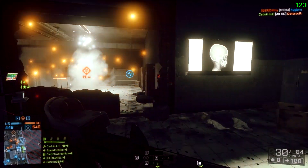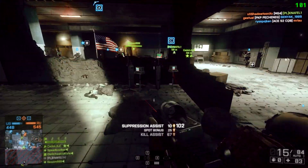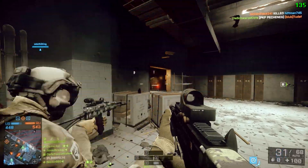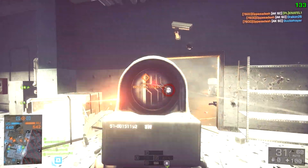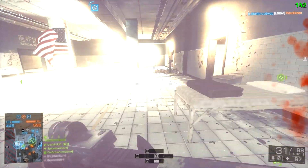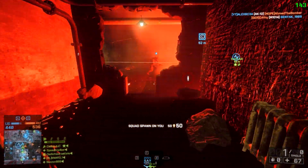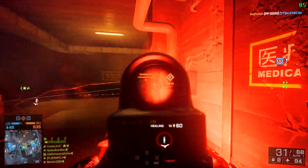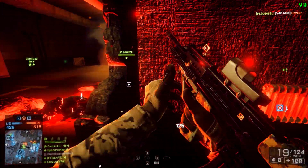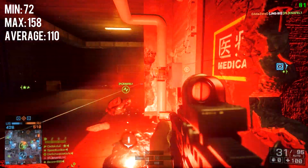I found that it wasn't very representative to go into the test range and play there, so I was trying to go into a 64-player server on Operation Lockers — purely infantry, a lot of nades, a lot of bullets flying all over the place — and then I was just trying to play a little bit and see what the min and max frames are going to be like. This first clip you're seeing right here is some gameplay on Windows 7, and as you can see we actually dropped down to about 80 frames.